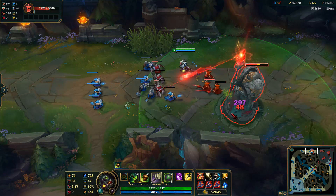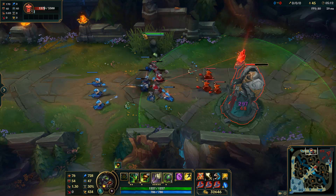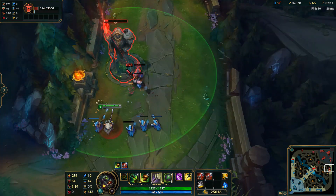As we can see here, we are dealing magic damage on top of base AD, and with 80 AD items, we deal physical damage.